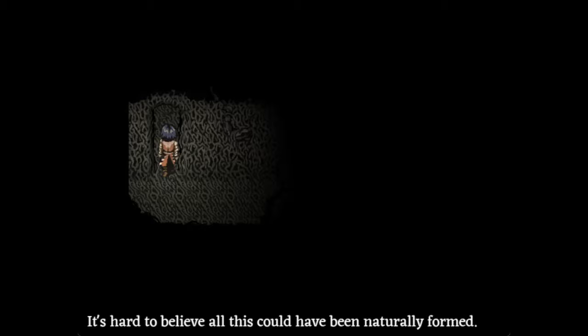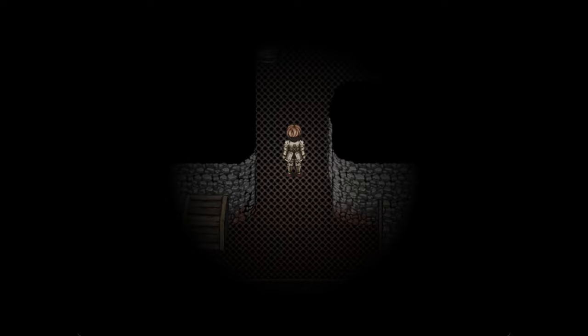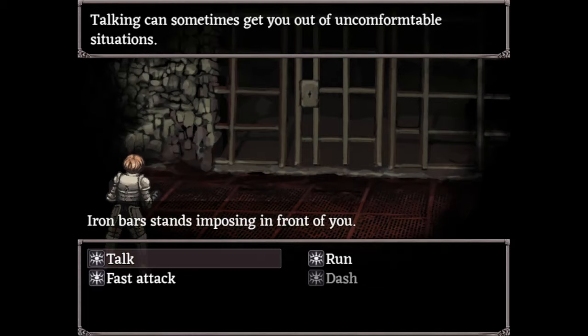And now, the last way: the Iron Door. Iron Doors can be destroyed — they have health. I think the health of this one is around 800 to 850. So, if you're able to have enough damage output, you can destroy it, but you have only 30 minutes to gather this damage output.